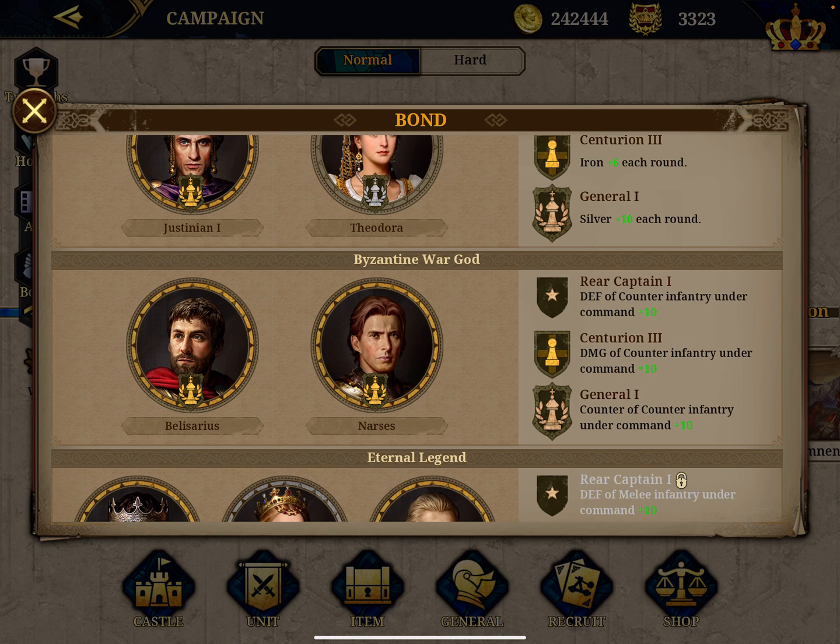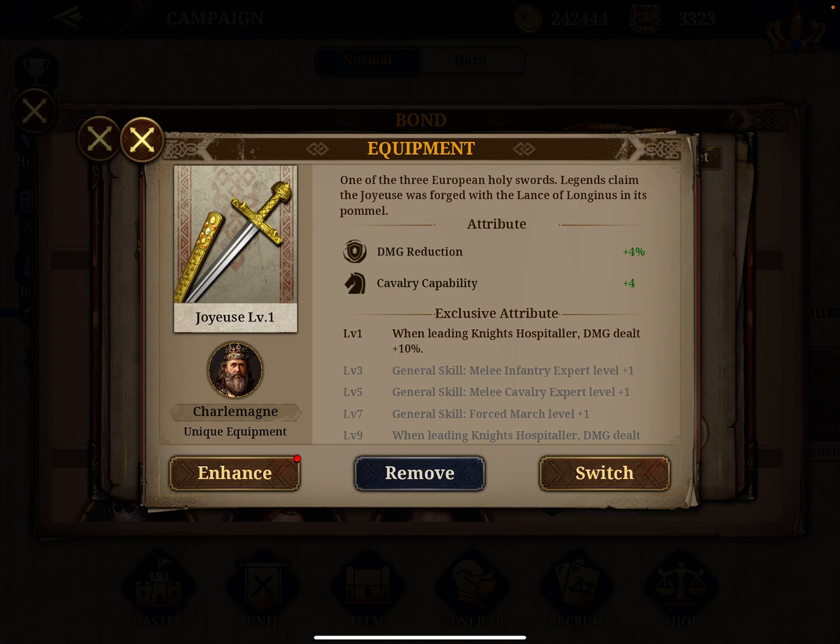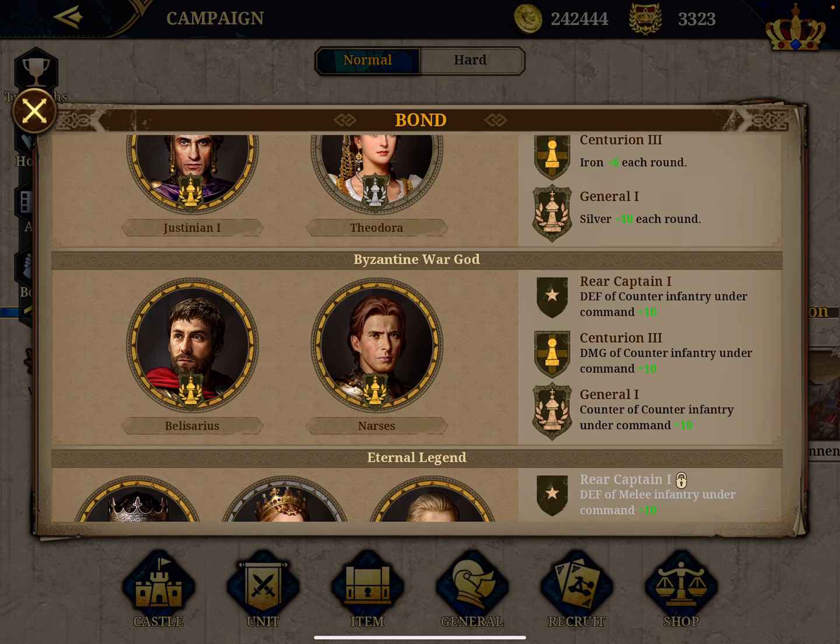Narces is my third cavalry general after Richard and Roland. He's already at 68 cavalry with me and I gave him a charge of the money item that can increase cavalry capability when you advance, so that will boost it further.